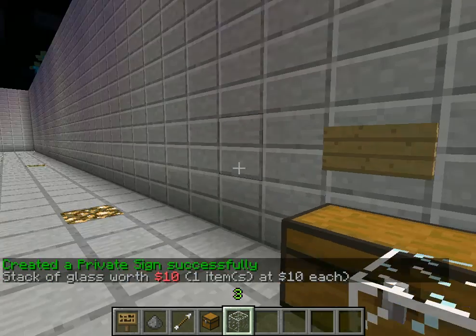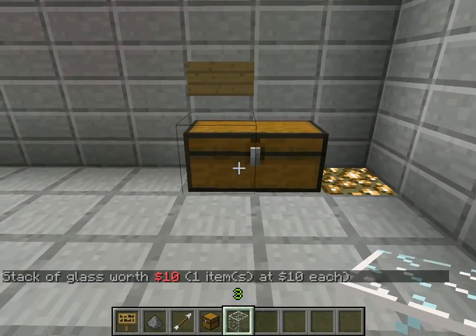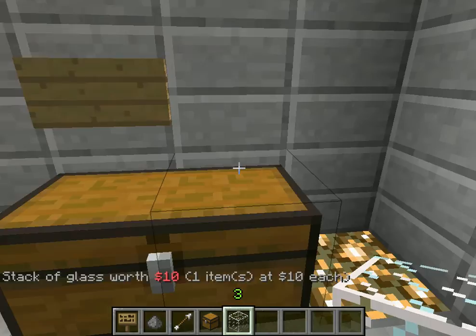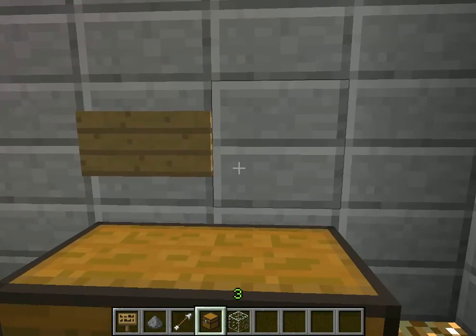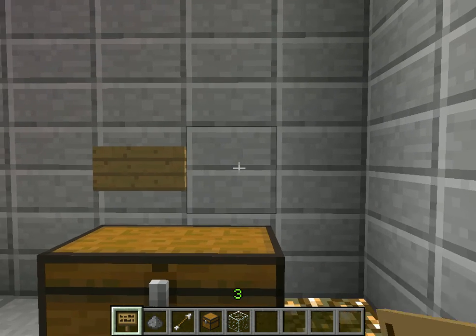So I have this nice dandy utensil here — a plugin that tells me how much it's worth per stack, or actually per item, because the stack in this is just per item. So that's 10 per item, per glass.